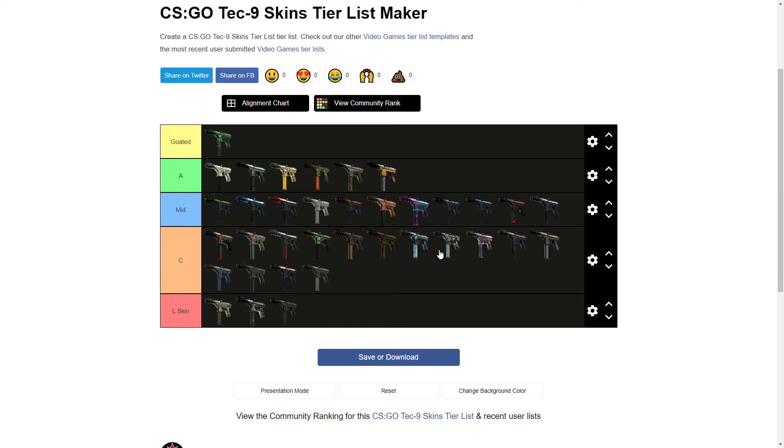Like I said, not a lot of great skins in the Tec-9's arsenal — a lot of stuff in Mid and C, one skin in GOAT tier. For these tier lists I always try to put at least one skin in GOAT and one in L. The Nuclear Threat is GOAT tier in the context of Tec-9 skins — if I combined this with an AK tier list it would probably only be in A tier. But it's still the best the Tec-9 has to offer.